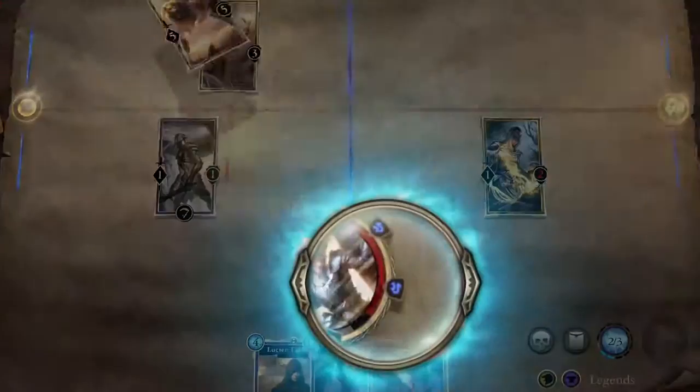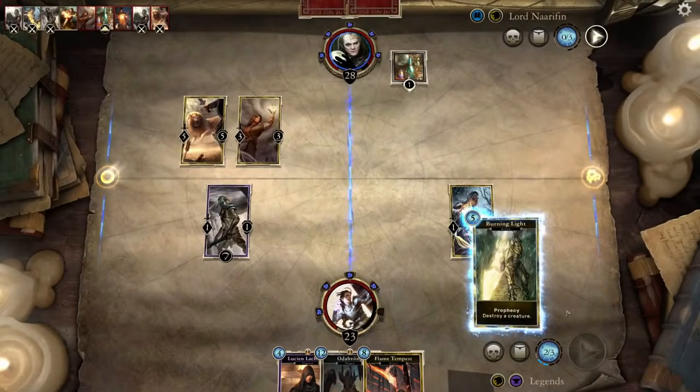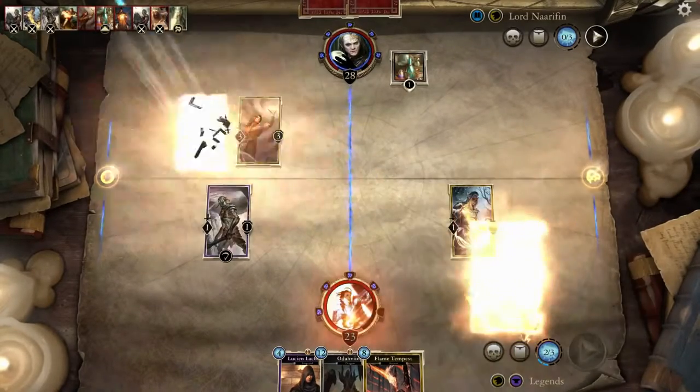Take enough damage and one of your runes will shatter. Each time this happens, you will immediately draw a card that could change your fortunes.